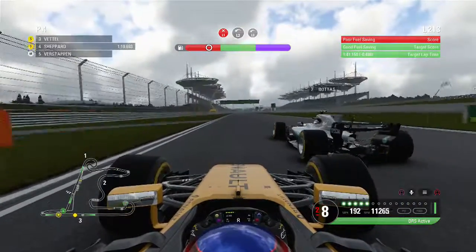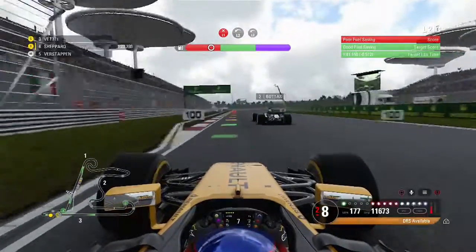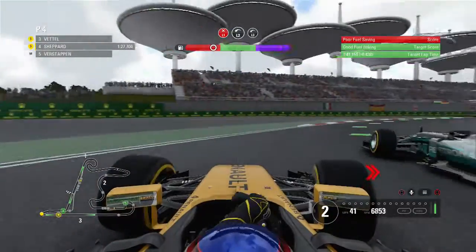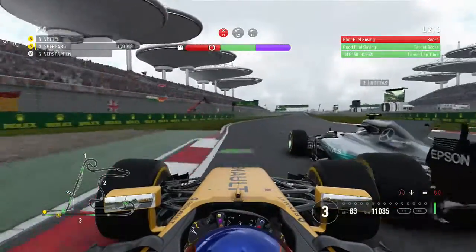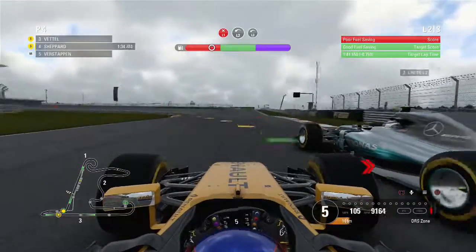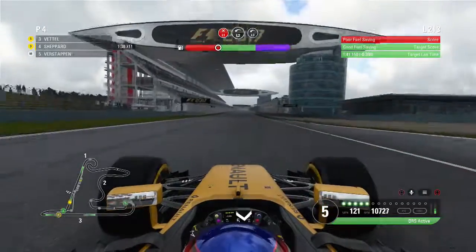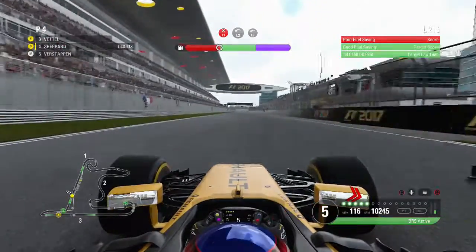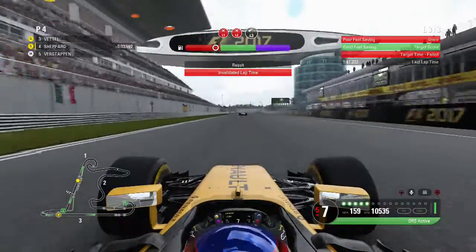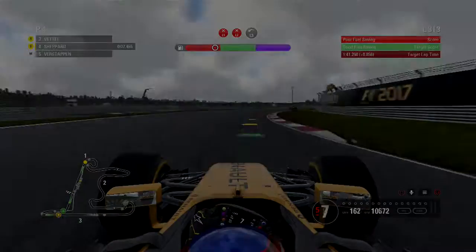Here is the fuel run. You can see Bottas getting a little bit in the way and he really bothered us through the third sector, making us go on the outside. When you're trying to save fuel, this isn't very helpful at all. We're side by side with him coming into the final corner — we've got the inside line and we force him off track. But yeah, the fuel run and the track acclimatization are the ones I really struggle with.